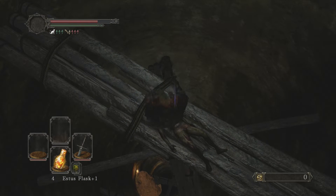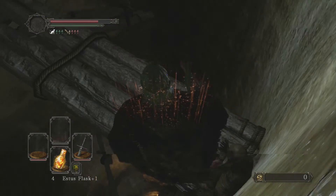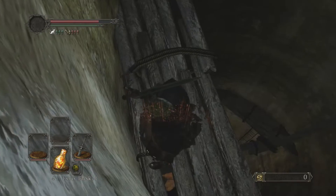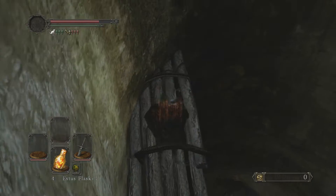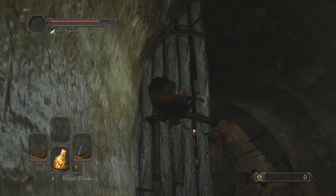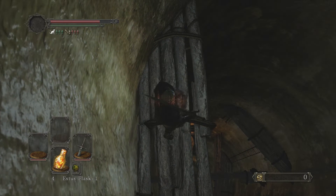Right after that, just hop right down here. And you're gonna want to hop down onto this one. This jump is a little tricky, but it's not too difficult. You're gonna want to get a running start, and then just turn and jump straight across onto that wooden plank down there.